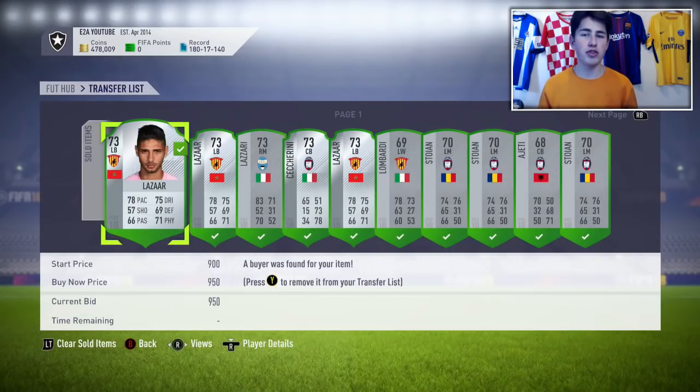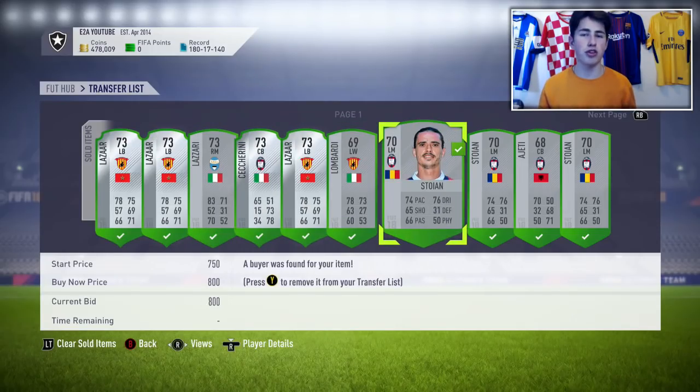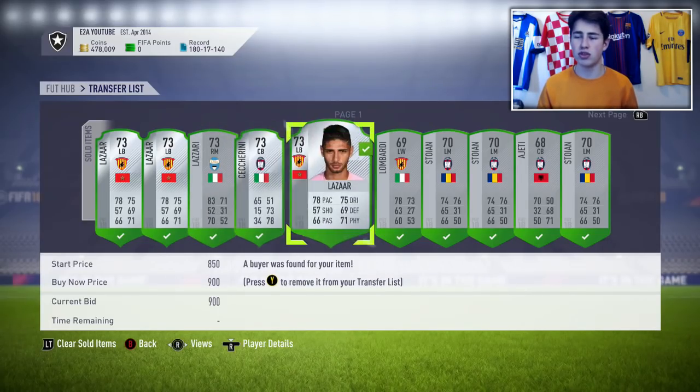These are some of my investments from the Calcio A SBC that was released a couple of days ago. I picked up these cards probably about a month before the SBC came out, and I got all of them for between 150 and 300 coins. The rare cards I paid around 300 or 400 coins for in some cases, but the non-rare silvers pretty much all cost me 150 or 200 coins. You can see cards like Lombardi - I sold them for 5k, and I got them for about 200 coins.